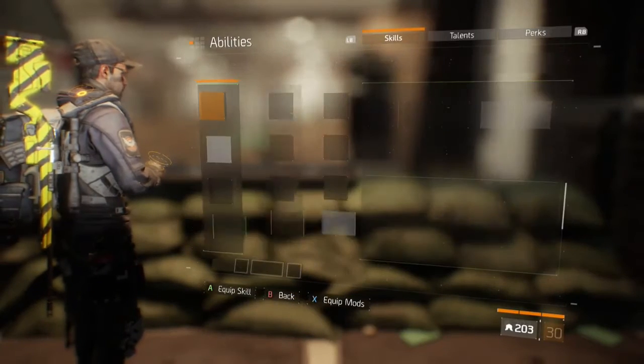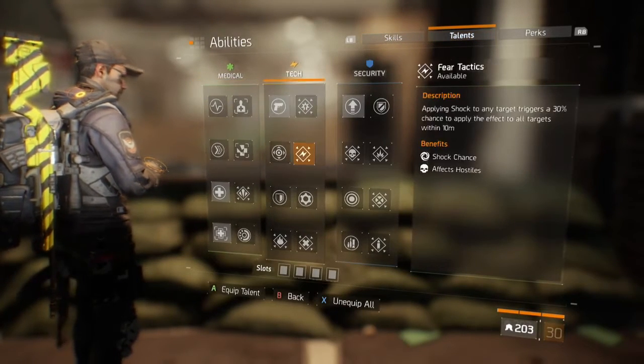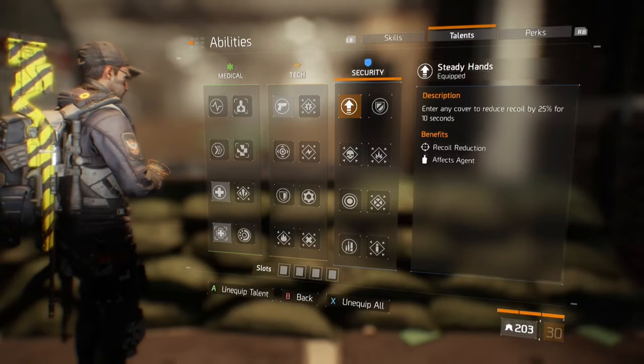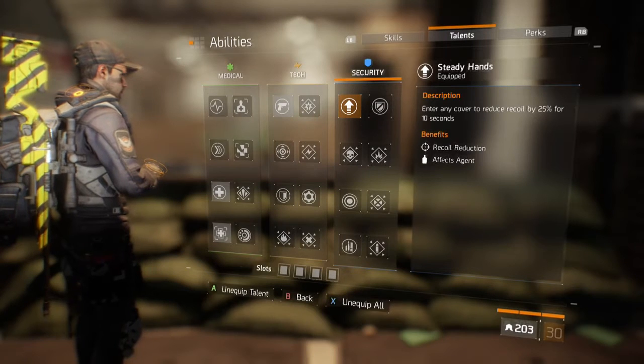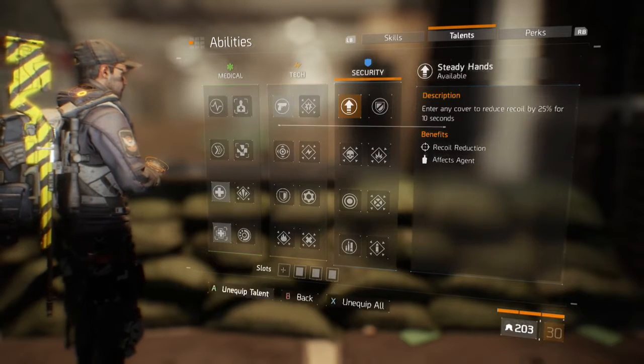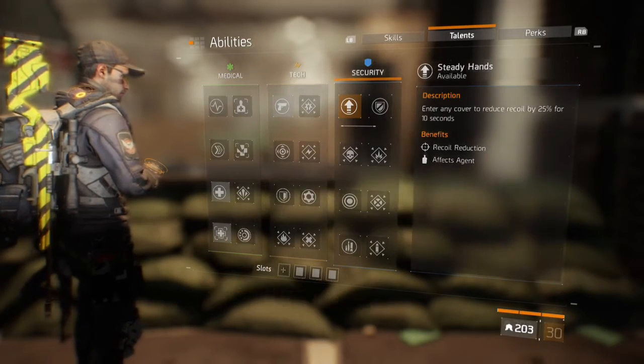First, let's go to abilities, then we need to go to talents, and you need to select Steady Hands. Enter any cover to reduce recoil by 25% for 10 seconds. Then just unequip it and equip it again and again and again.